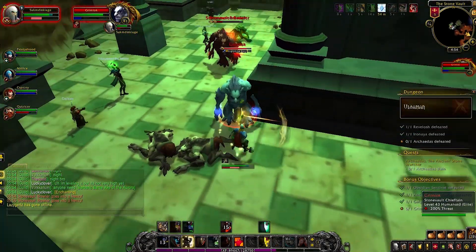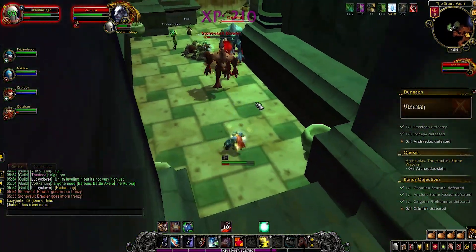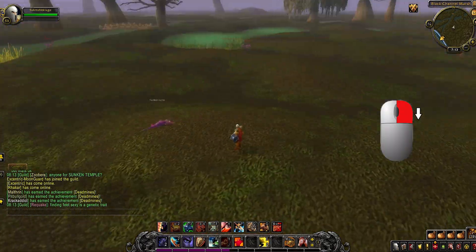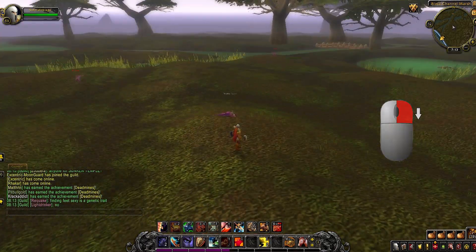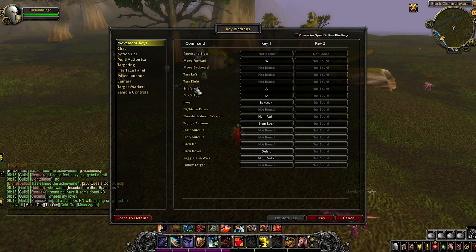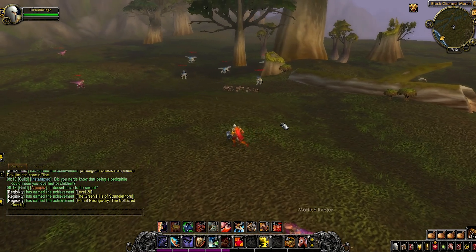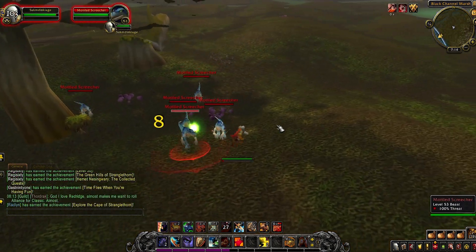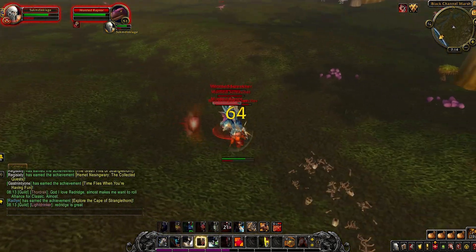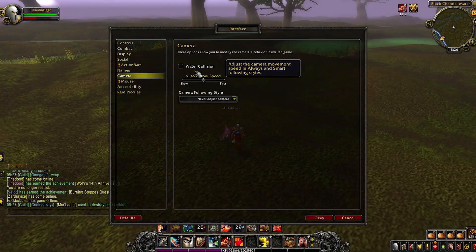In order to strafe-kite properly, hold down right-click on your mouse to spin the camera, then rebind your A and D keys from turn left/right to strafe left/right. You can then mix strafing with the camera-spin to move backwards at full speed while casting abilities on targets chasing you. This is critical because if you turn your back to mobs you cannot dodge, parry, or block from behind — so strafe-kiting is essential for a tank.